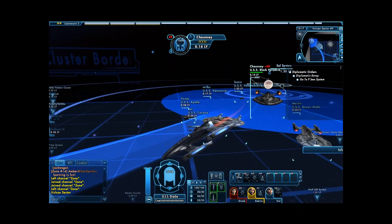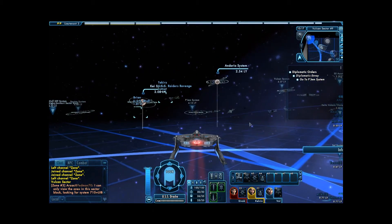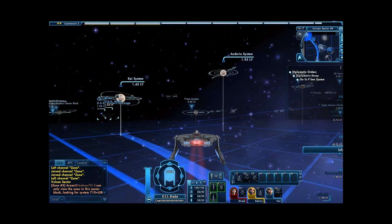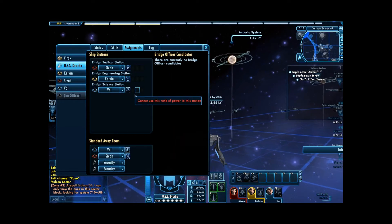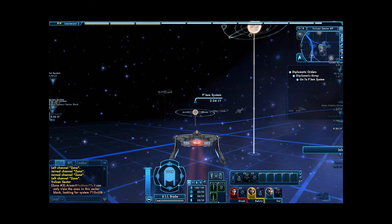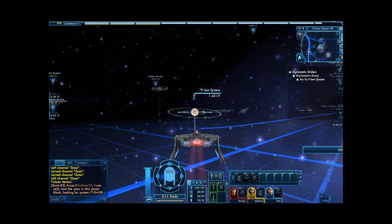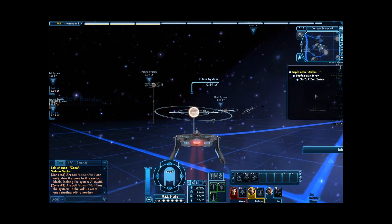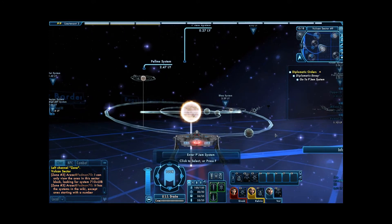It's a Star Cruiser, I think, and there's another one. Yeah, I wish the camera would focus on the later missions, but you'll see that when I get to the later missions. Alright, hold on a second, I need to check something. There we go — all my crew members are now on my away team. Let's make this my primary mission so I can keep an eye on it. Of course, it's the only mission up here, so I probably don't have to worry about that. Enter the Pajim system.